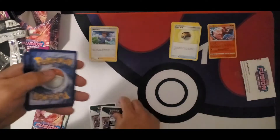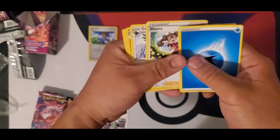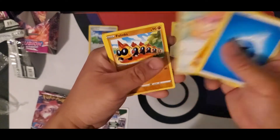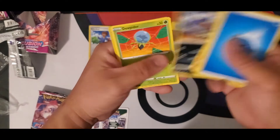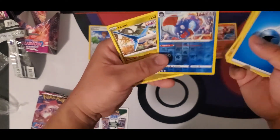We open this bad boy up. Put the code in the back, four cards to the front. Water, Shauna, Corvusquire, Primate, Primate, Skiddy, Falinks, Trudel, Valapi, Dewpider, Hunttail, and Latty O's.